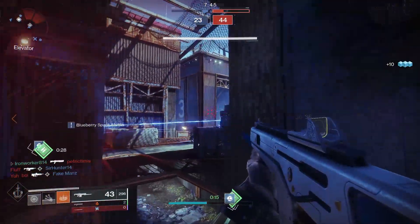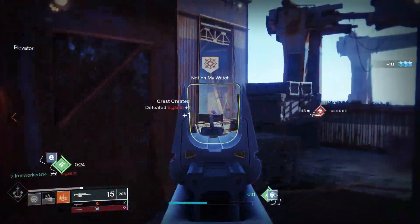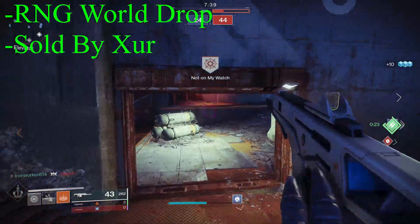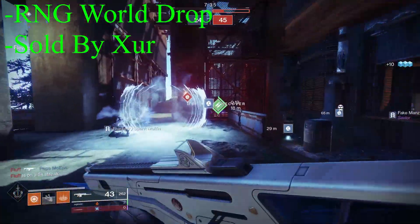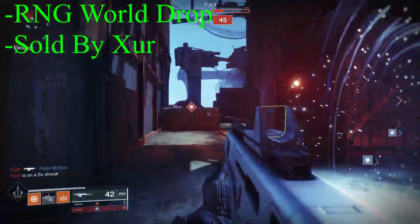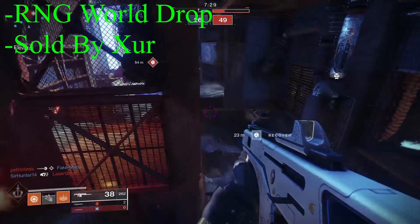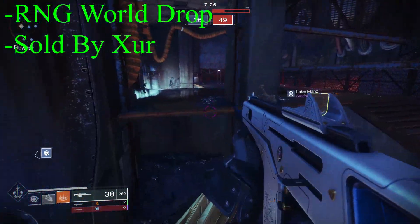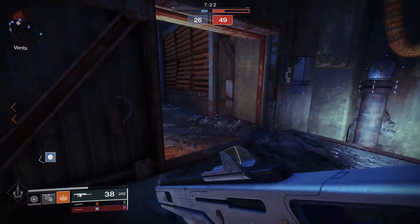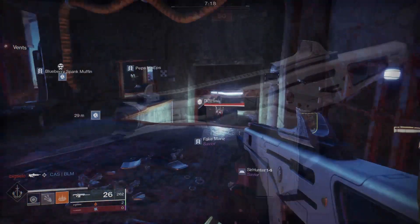Monte Carlo was reintroduced into the Destiny universe with the Shadowkeep expansion in Season of Undying. For better or for worse, Monte Carlo is an RNG world drop, so there is no direct route to get this gun, but it can drop from any activity or be obtained through any exotic engram that might fall on the ground after defeating an enemy. Xur can also sell this weapon, so keep your eyes out for the Agent of the Nine on Friday's daily resets. There is no exotic catalyst available for Monte Carlo yet.